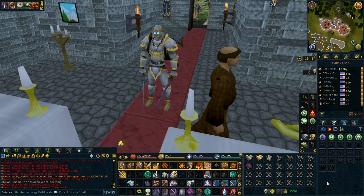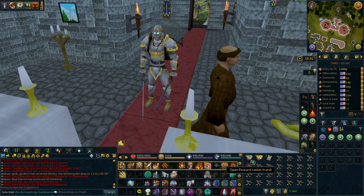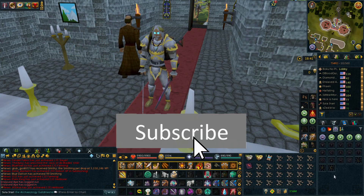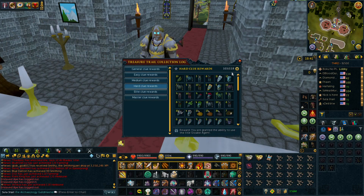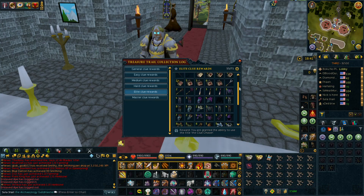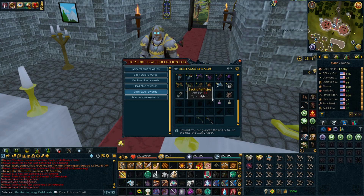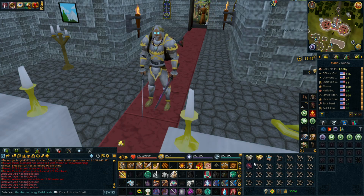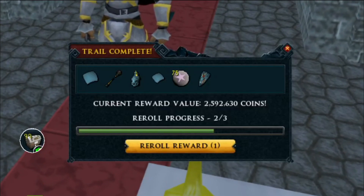Hello friends and welcome back to RuneScape where we open up clues. Today we've got another 100 hard clues and another 50 elite clues, hoping we can get some good GP and stack up on a bunch of masters. If you're enjoying these videos, hit that like button and subscribe. Let's look at our clue log first - on the hards we're missing pretty much just the end game stuff, still haven't had a backstab cape or sack of effigy. For the elites we're missing quite a few more things, but if we can get some big boy dies I would not be complaining. Let's get right into it.